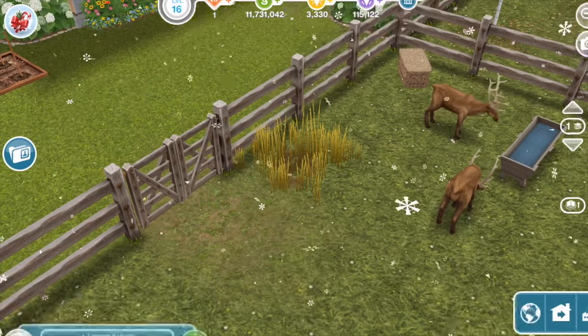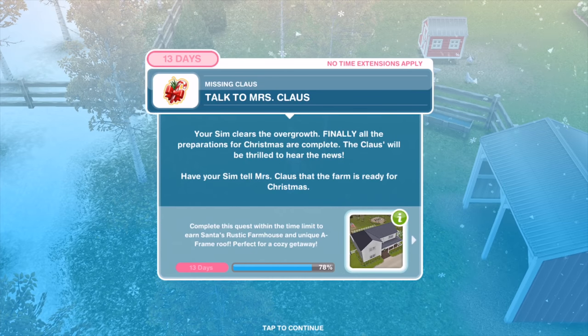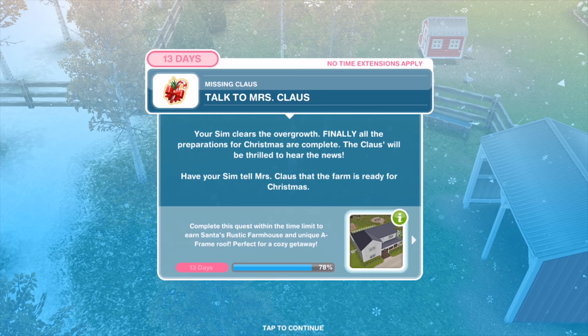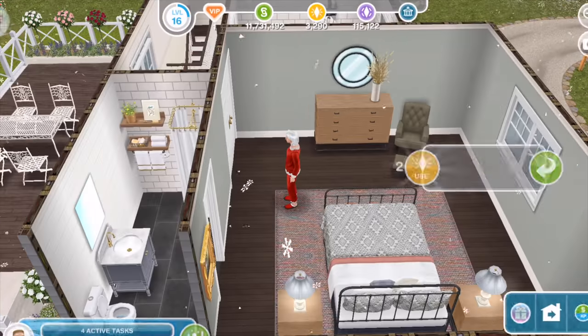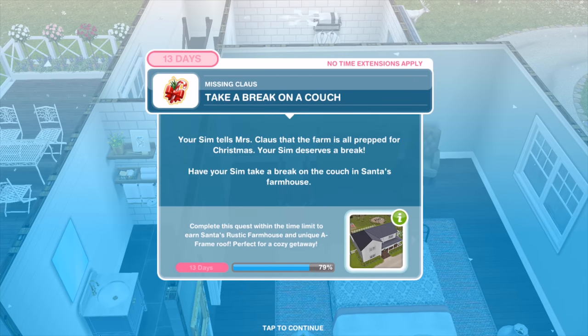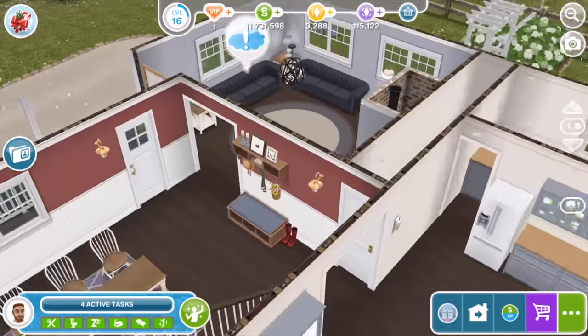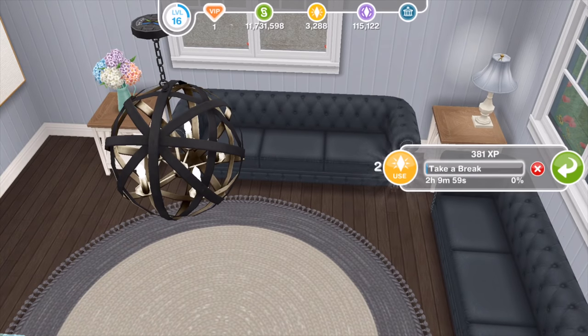Your Sim clears the overgrowth. Finally all preparations for Christmas are complete. Have your Sim tell Mrs. Claus that the farm is ready for Christmas for two hours and 15 minutes. Your Sim tells Mrs. Claus the farm is all prepped. Your Sim deserves a break — have your Sim take a break on a couch in Santa's farmhouse for two hours and ten minutes.